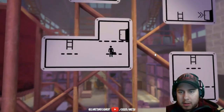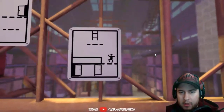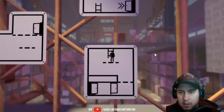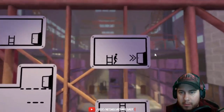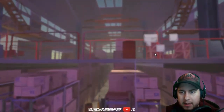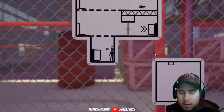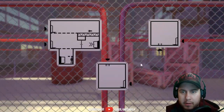We need to pick up the key — space to jump. We made it, woohoo! We're going to the factory floor! All right, more puzzles here. Our exit is here, we need the key here.